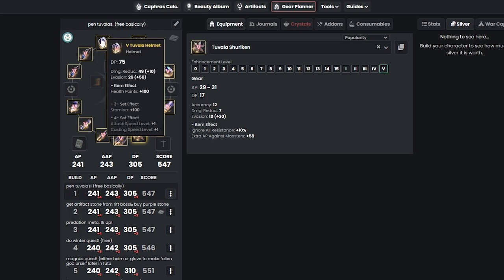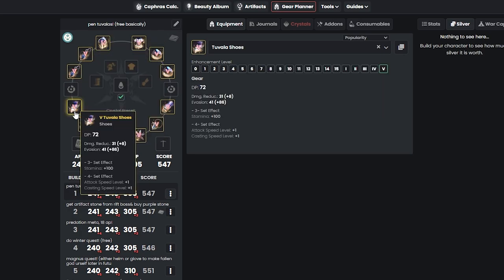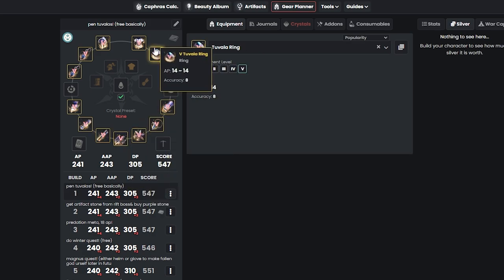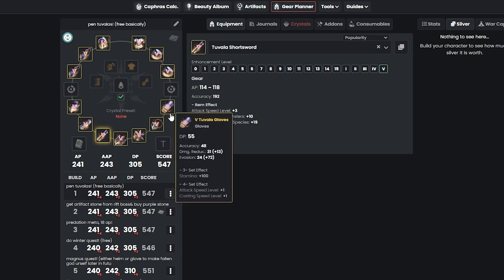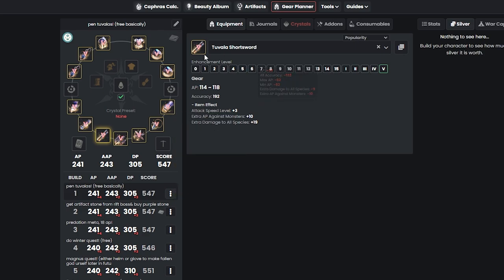In the very beginning, it's very easy: just make a seasonal character and upgrade all your gears to Pen accessories, armors, and weapons. In the end, you want to have everything as Pen Tuvala gears.